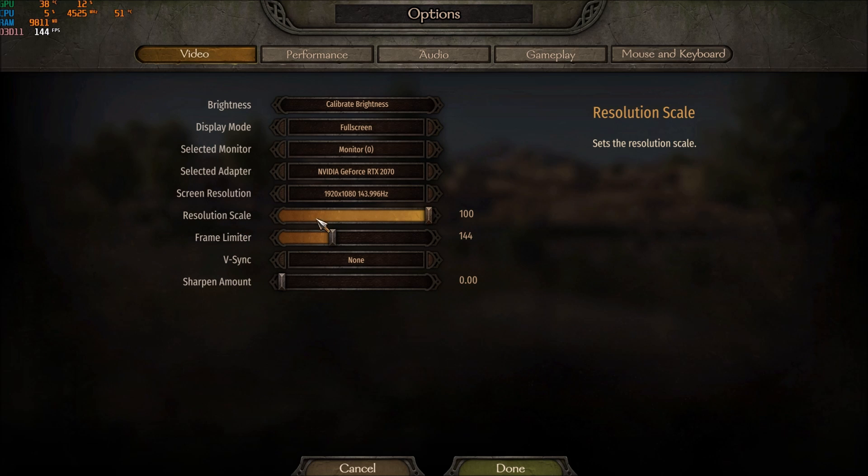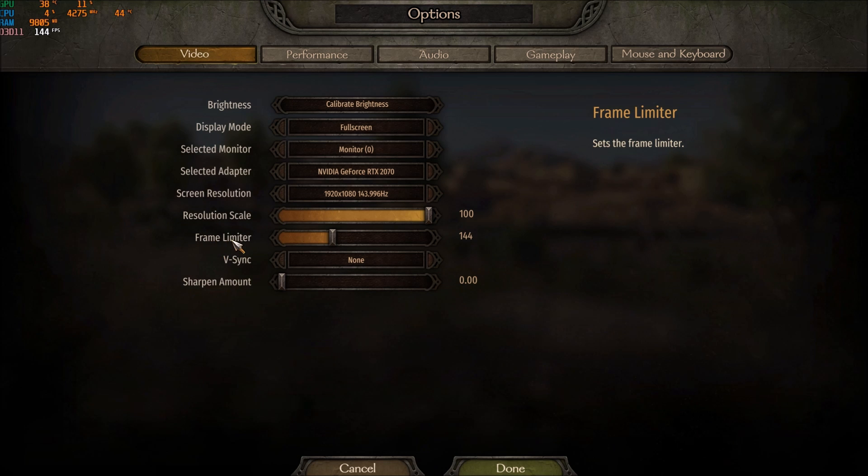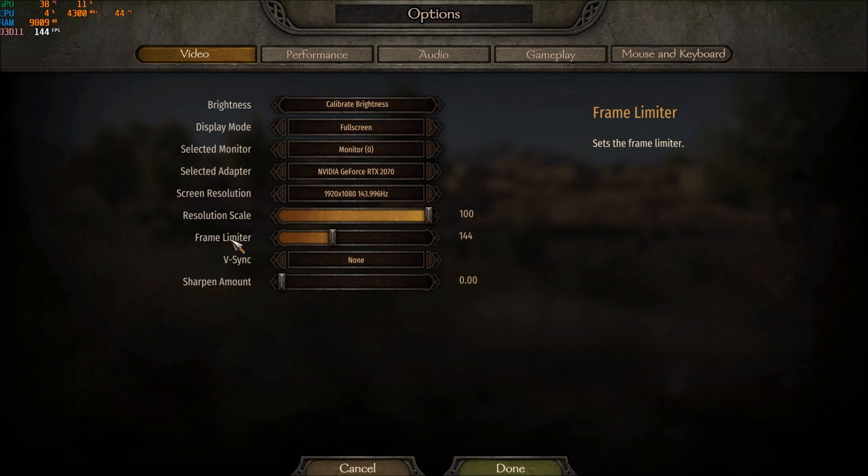Resolution Scale: go with 100 — don't downscale, you will get blurriness and you don't want that. For the Frame Limiter, use the refresh rate of your screen. So if you have a 144Hz screen, lock your FPS at 144; if you have 60Hz, lock at 60.